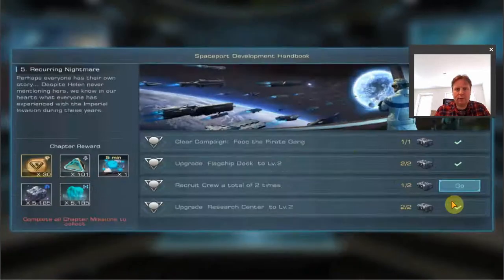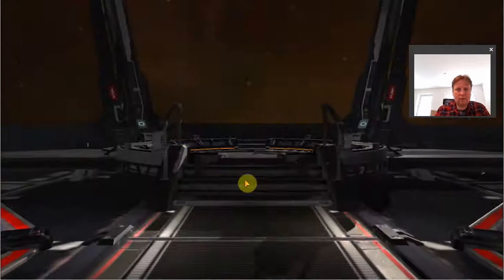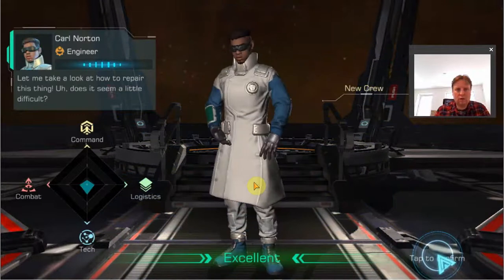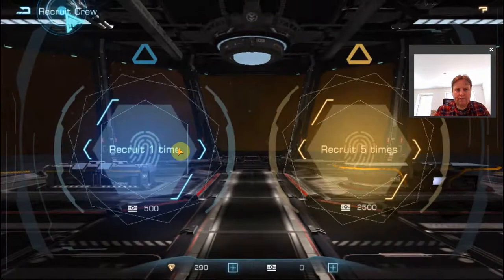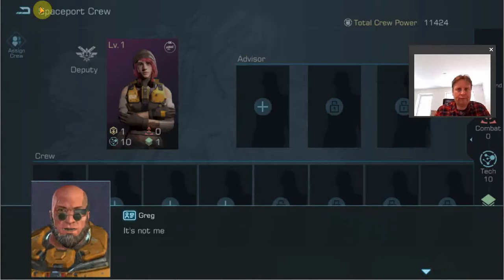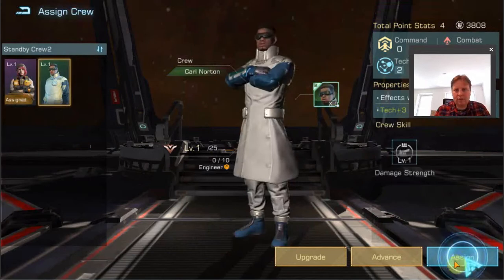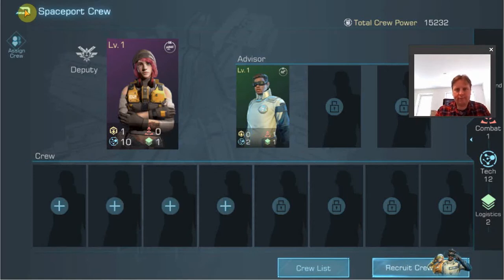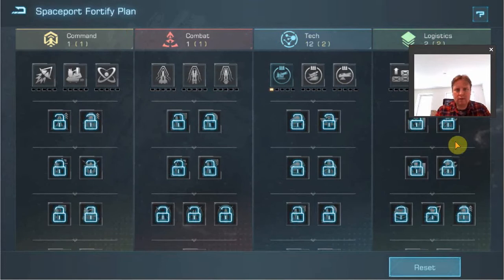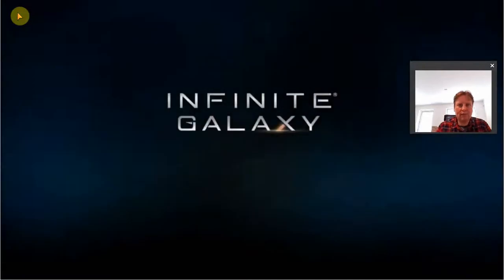We can recruit another crew member — I already saw that we still have some points for that. I don't have more points so let's make that our advisor. I expect you will get much better crew later on, but it's what we start with. We get a little bit in everything — he doesn't really have a very strong specialization, so at this moment we cannot assign any more points.